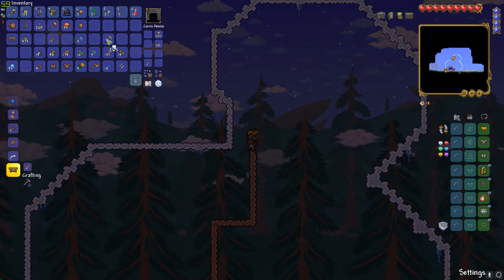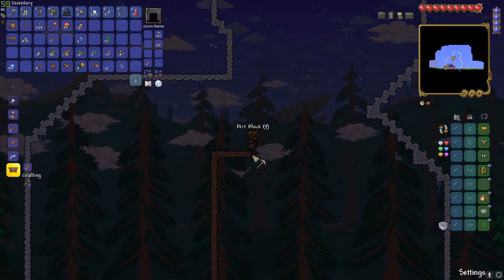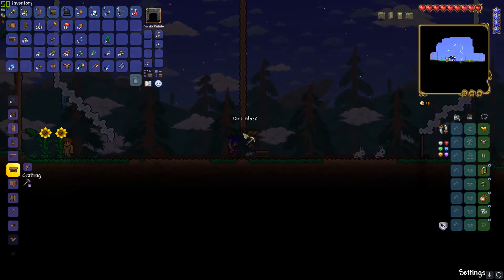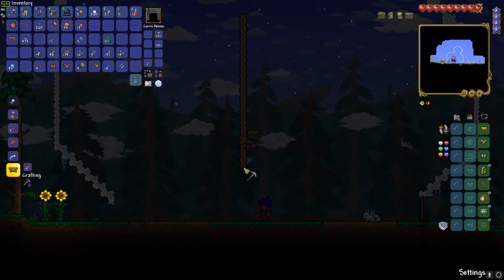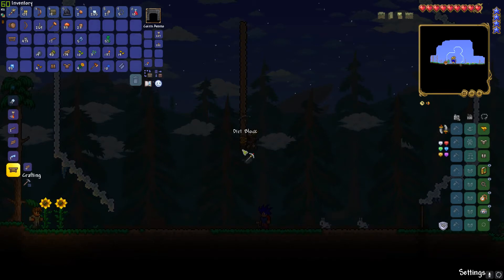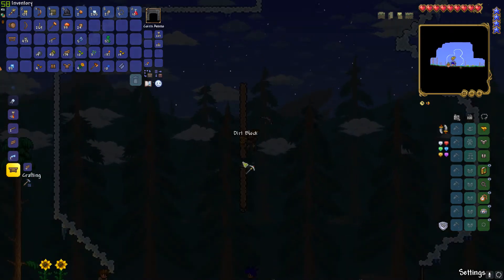I probably shouldn't do that because I need to break this. I have some torches so this place doesn't get dark. Not big IQ people — why am I doing this? I'm making another door, okay.